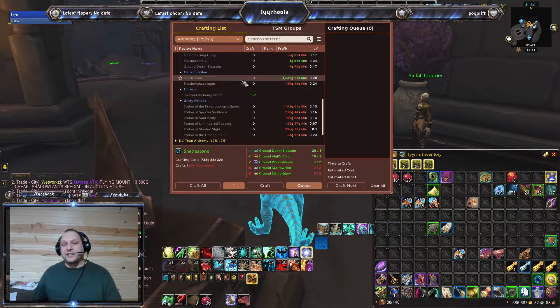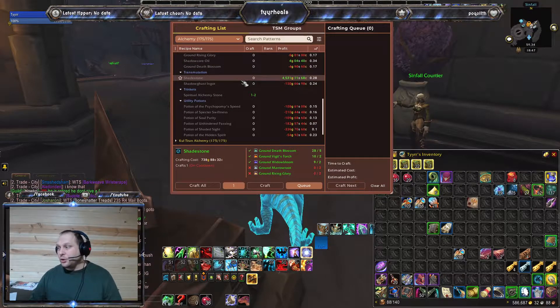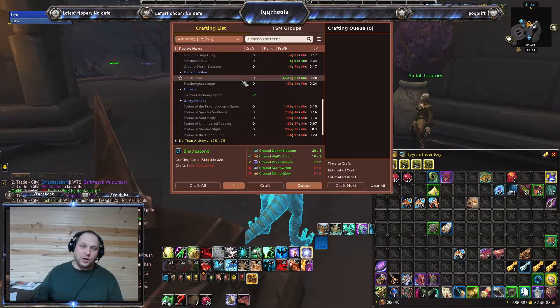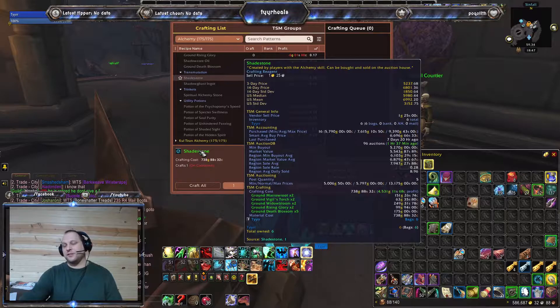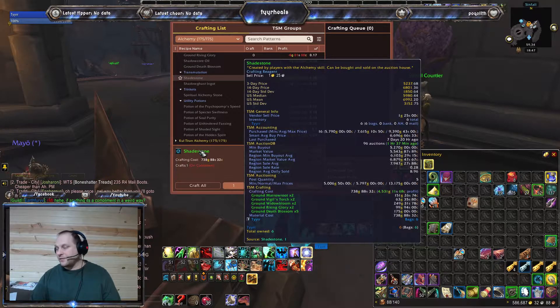Shadestone is a huge money maker if you do not need it for cauldrons. It's crafting at 739 gold with a retail price of 5,200 as of an hour and a half ago. It has been as high as 12,000.